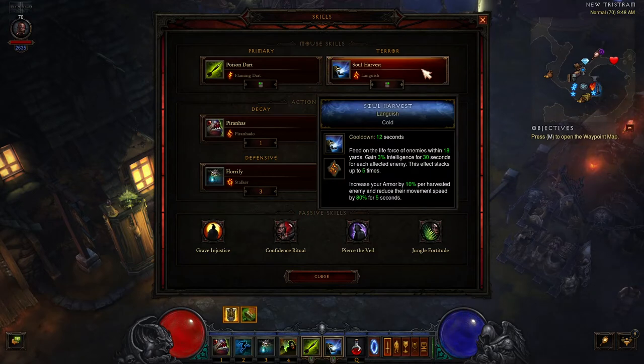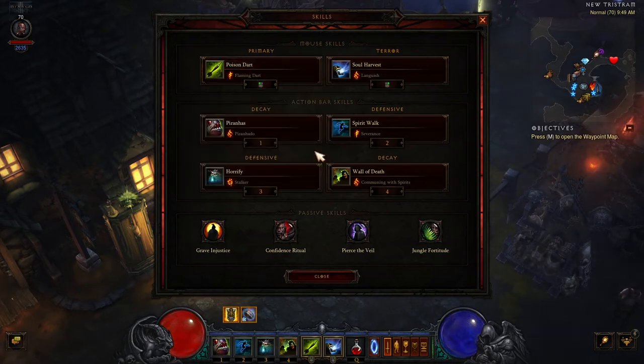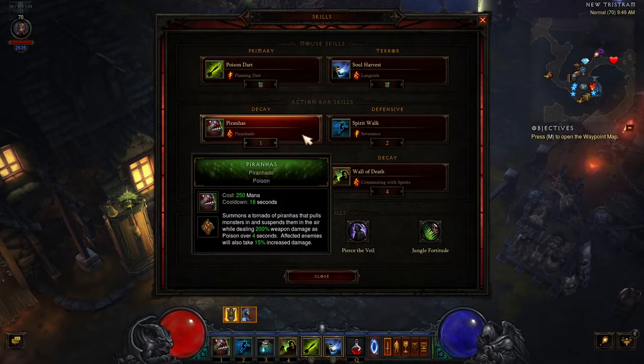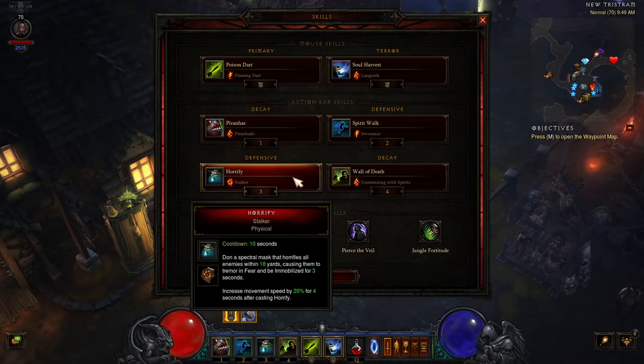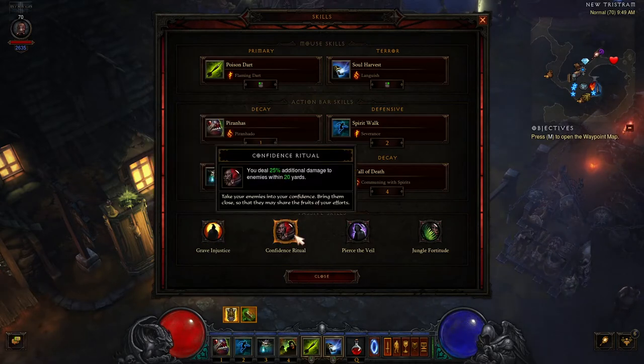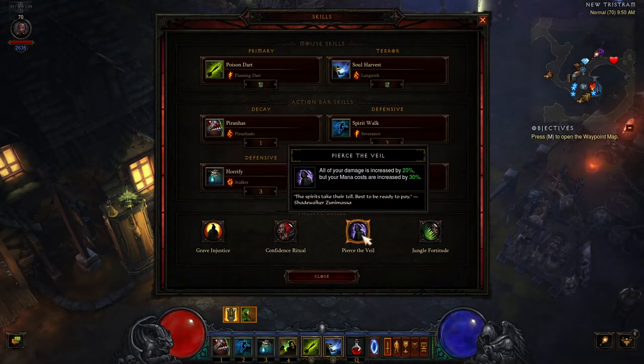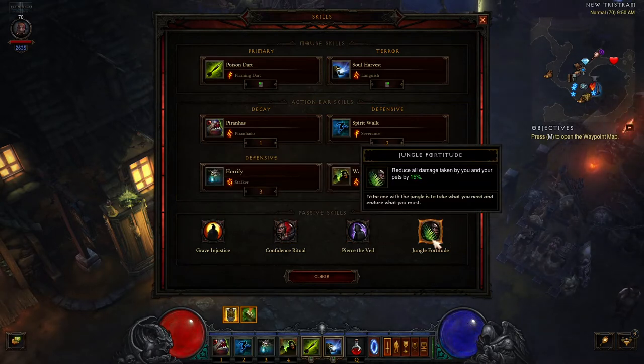We have Soul Harvest with the Languished rune for increased damage and toughness. Then we have Poison Dart with the Flaming Dart rune, which we'll use to deal damage outside of Wall of Death. Next, we have Piranhas with the Piranado rune for its crowd control mechanic, mostly in emergency situations to avoid taking hits. And we have Horrify with the Stalker rune for another crowd control mechanic and some additional movement speed. For passive skills, we have Grave Injustice for cooldown reduction, Confidence Ritual and Pierce the Veil for increased damage output, and Jungle Fortitude for increased toughness.